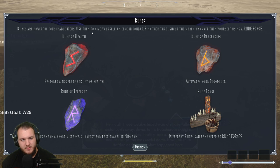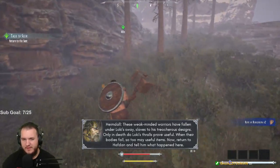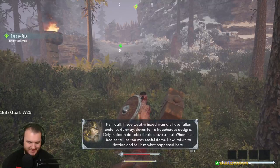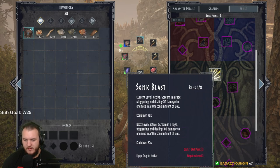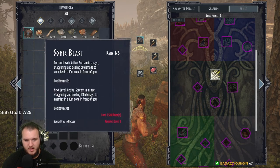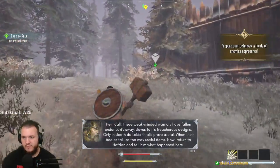Runes are powerful consumable items - use them to give yourself an edge in combat. Find them throughout the world or craft them using a rune forge. Rune of health activates blood loss, teleports the user forward a short distance, and serves as currency for fast traveling in Midgard. Different runes can be crafted at rune forges. What's going on - Loki's thralls, when their bodies fall so too may useful items. Drag to hotbar. Return to Halfden and tell him what happened.